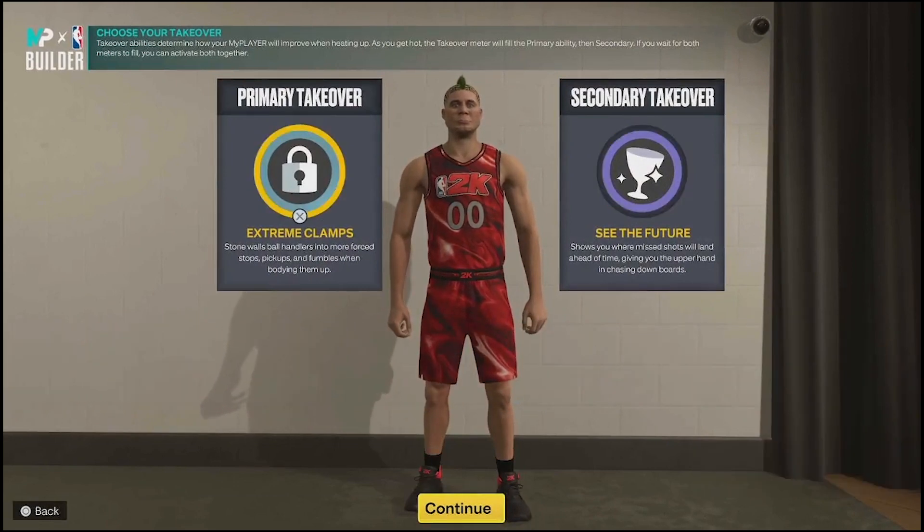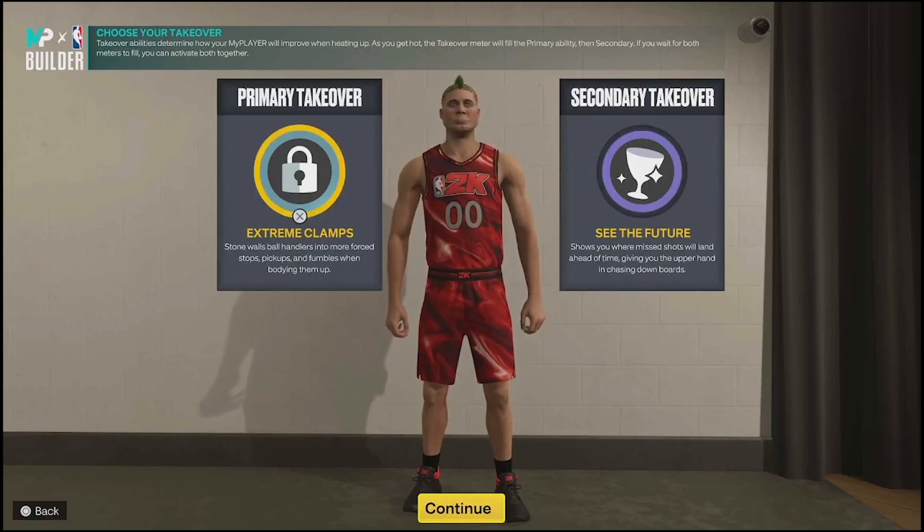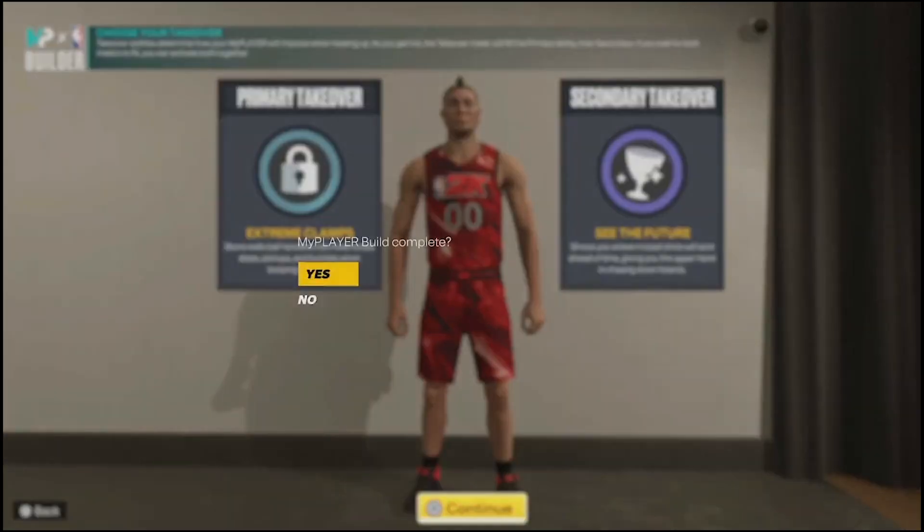For the takeovers you have Lock Take, Rim Take, and Glass Take - probably my favorite combo. When you get team takeovers, See the Future is incredible because with delayed greens you know if a shot is off before anyone else does. So if I have a teammate down there, I'll call it off and they'll start leaking out. Extreme Clamps is a very solid secondary takeover badge - you're getting steals and playing great perimeter defense.